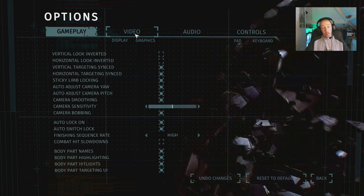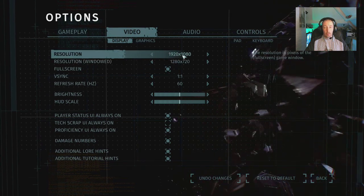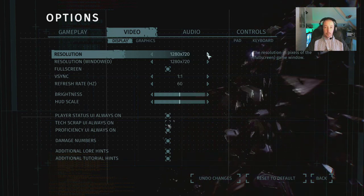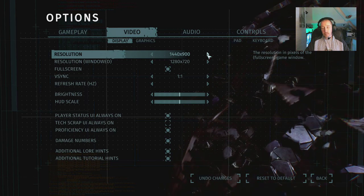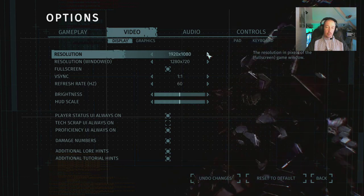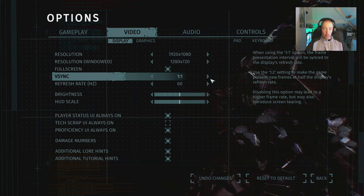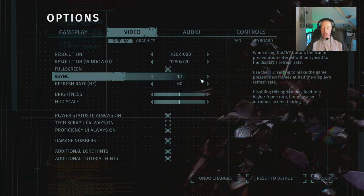Let's go across to what should be the big one — graphics and video. Resolution, windowed and full screen. This will probably go up to whatever your card supports, and yes it does. It starts at 1024x768 as the lowest. All the common resolutions are supported — it's more card and driver dependent. We'll leave it on 1080, though we'll try 1440 shortly. V-sync options: 1:1, 1:2, and half. The 1:1 option syncs the frame presentation interval to the display's refresh rate, which is the ideal setting.